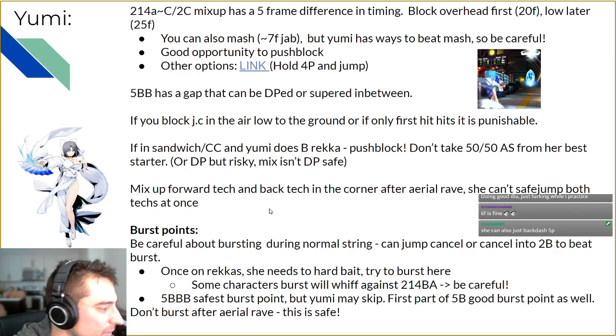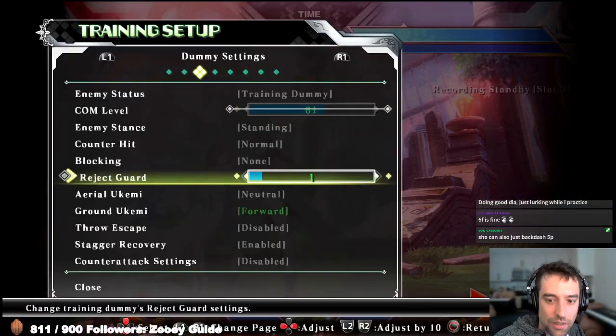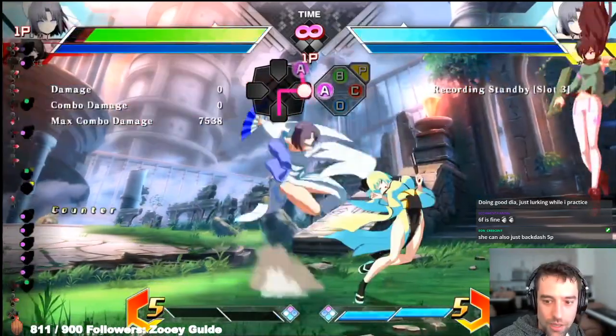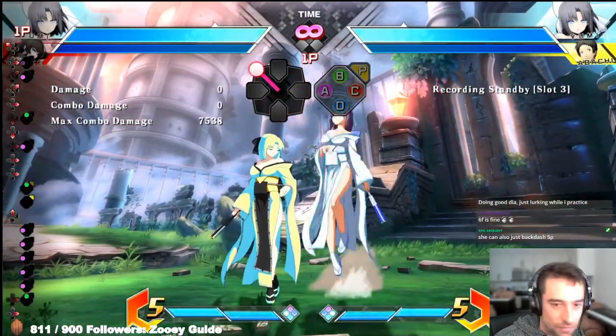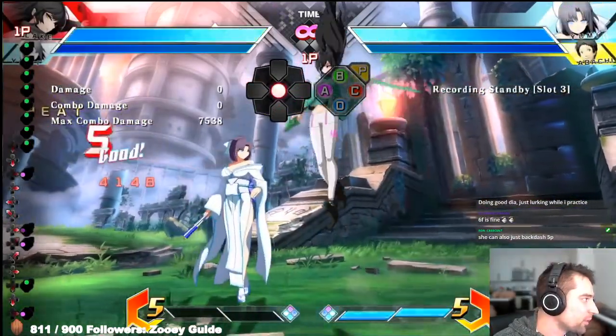Yumi does have assist timings that can't cover everything, but make sure you mix up both techs to force the Yumi player into that backdash 5P, which gives up a little bit of mixup. Now for burst points — be careful about bursting on her regular normals, because she can cancel into 2B and get a full combo from it.